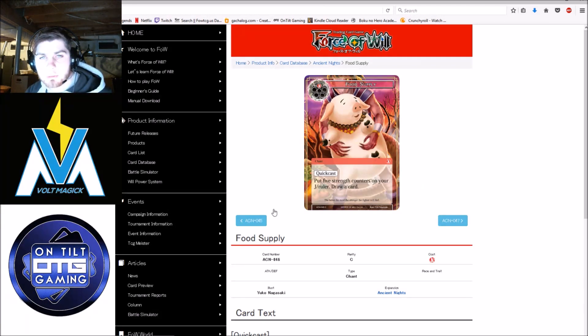Food Supply — put 5 strength counters on your J-Ruler, draw a card. It's just a cantrip — does what your deck wants it to. Obviously a very good card if you are playing the red dragon ruler. If not, I don't think I would play this card.